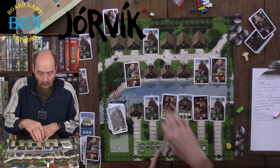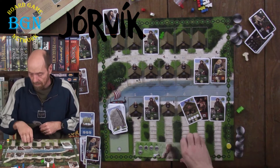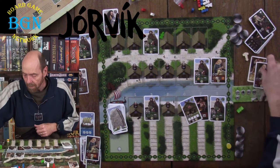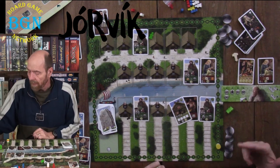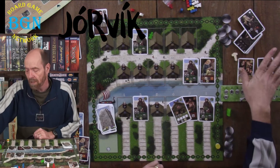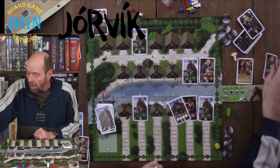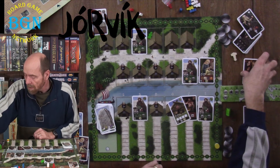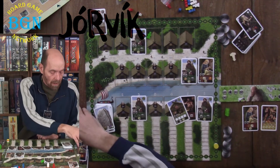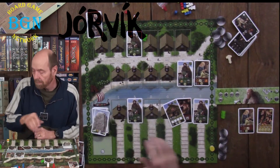Then you have the loading phase. All the cards you successfully bought, you place above your player mat. This is when income happens — you get 1 coin each round at this point. But if you did not buy any cards at all, you get 2 coins. Then you move all your cards down into your personal area, except for ship cards. Ship cards stay up above your player mat and have cubes on them.